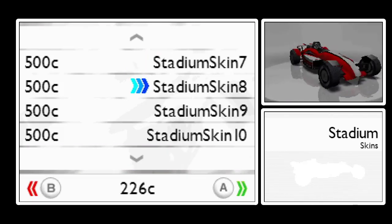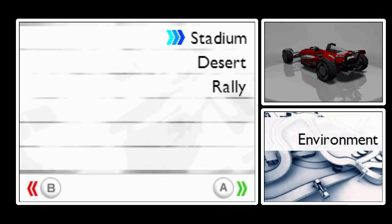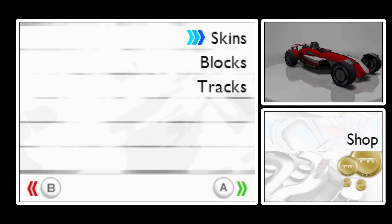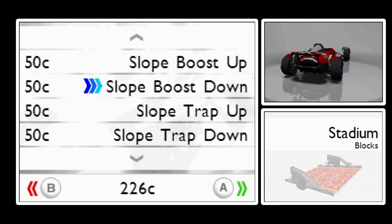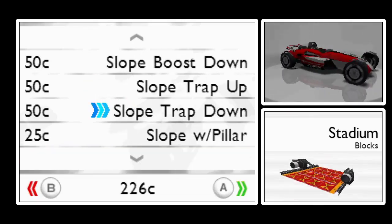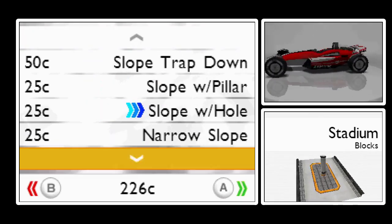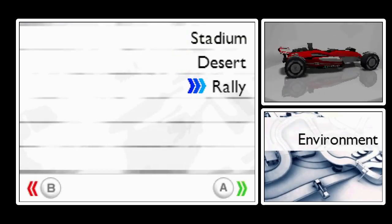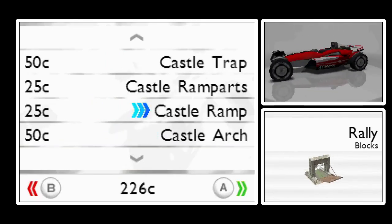We can go through from seven to sixteen. Are one through six already unlocked? Block-wise, it's exactly what you think — you can unlock different things: slope traps, things that slow you up, things that slow you down, that sort of stuff. A lot of fun stuff for tracks, and stuff for all the different themes — castles, parts, and such.